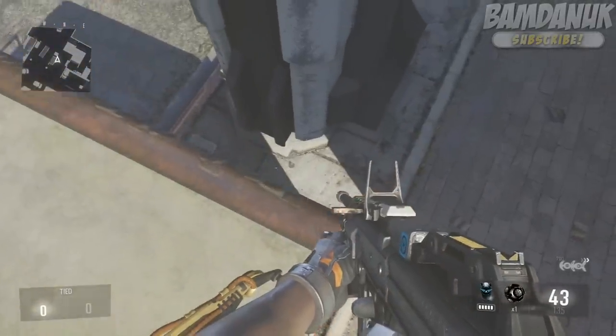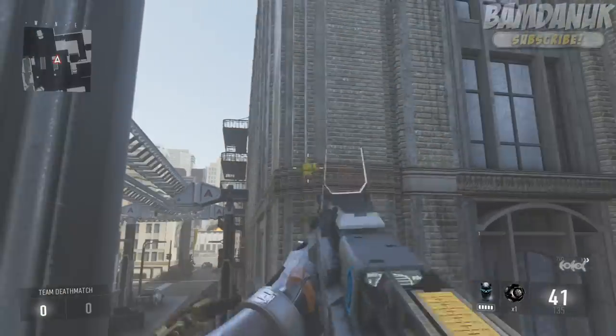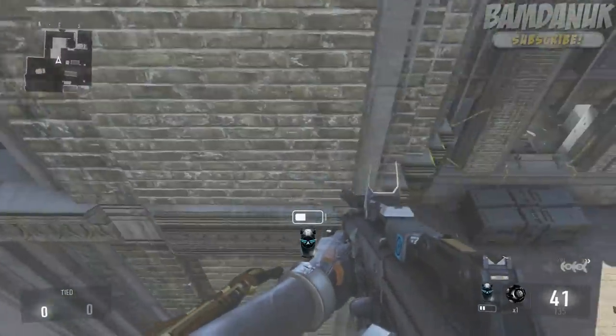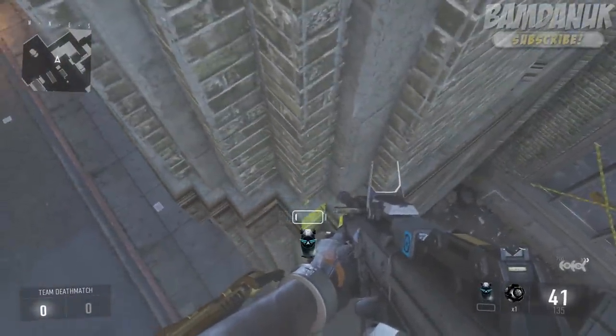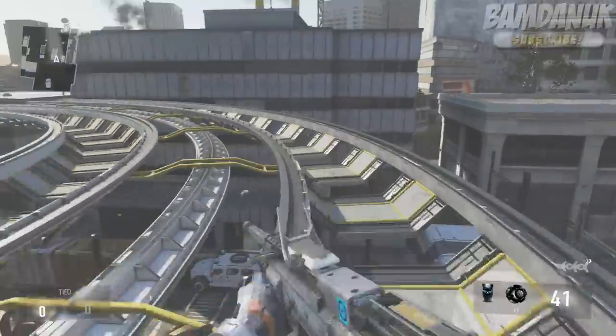The second one does require exo hover but you do not need a riot shield, so whatever is easier for you — but I definitely find the riot shield easier. Again you've got to do the A, A, B jump to get on that barrier and then do a jump over here and hover to this location. Just drop down and once you've dropped in there you can literally just jump on top of the train tracks once again.